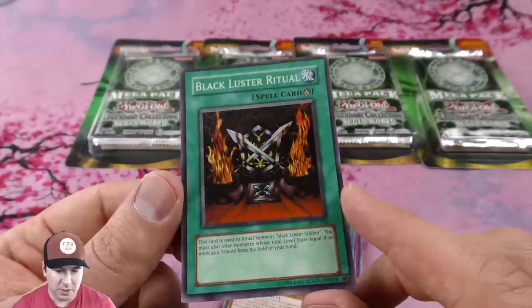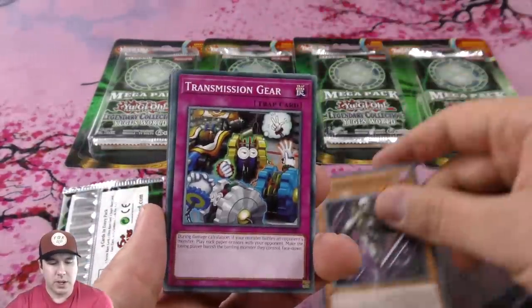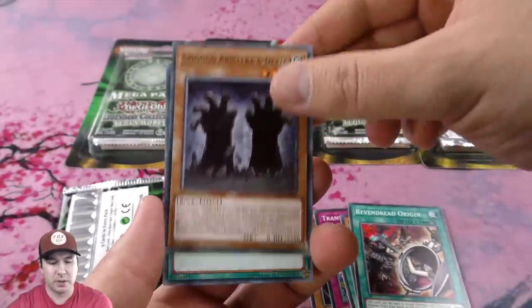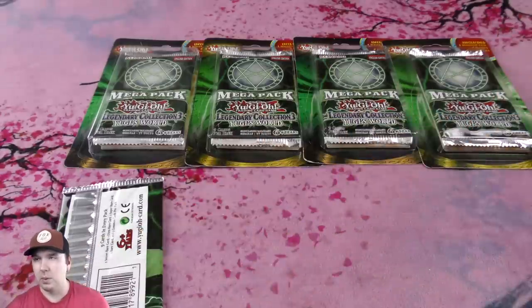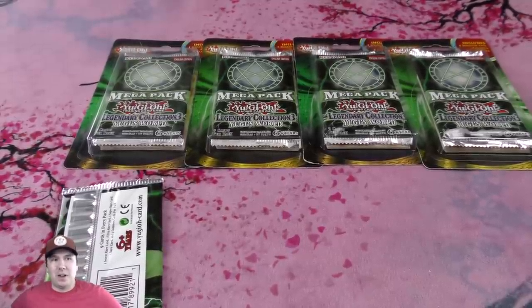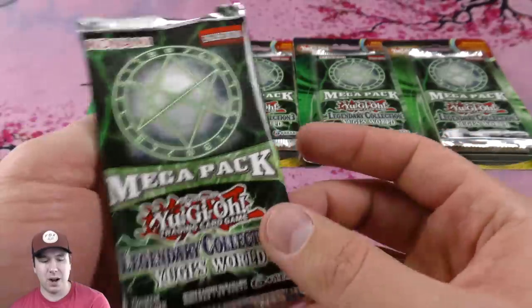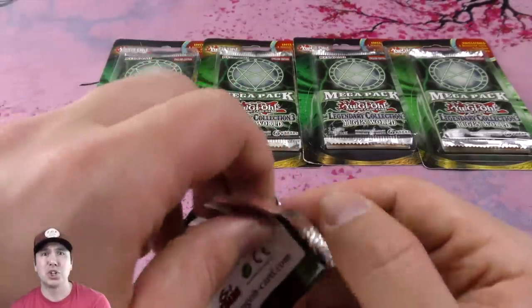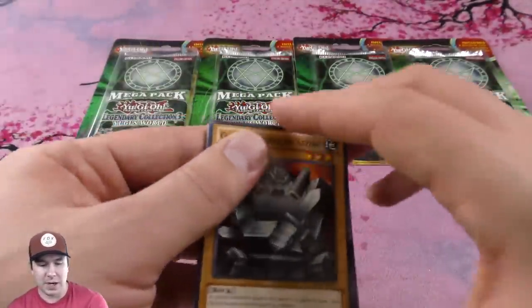We have the structure deck in there — the Black Luster Ritual, actually really old. Let's see what comments we have. It's nice — you never know what you might get, some hidden gems. Commons back in the day, and even now, can get super expensive when a deck needs them. I remember Vanity's Emptiness — those things got crazy expensive, like $25 each for a common. And Cyber-Stein back in the day when that deck was at its prime — Cyber-Steins were like $50 each for a rare. There was only one print, and then they did a Shonen Jump promo that was like $5,000, so if you call that a print, no one was going to drop $15,000 to play a deck. So yeah, $50 for a rare — crazy.